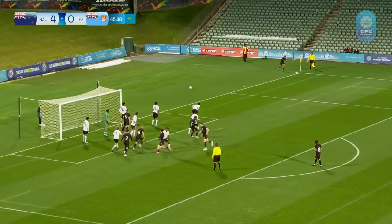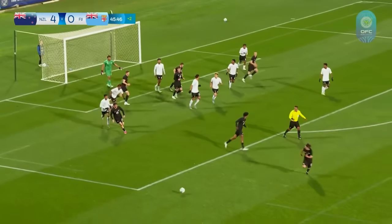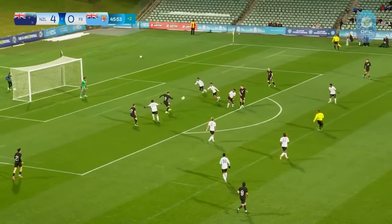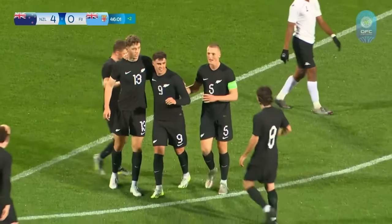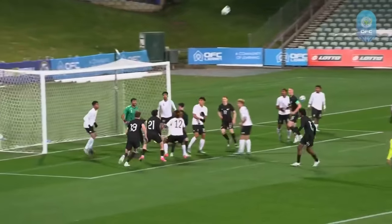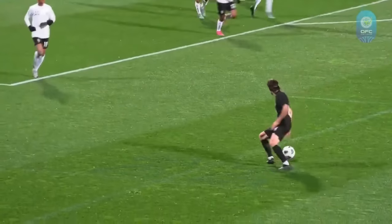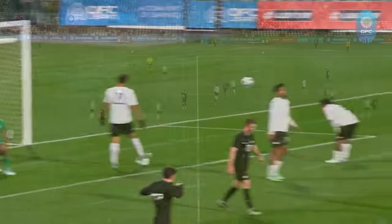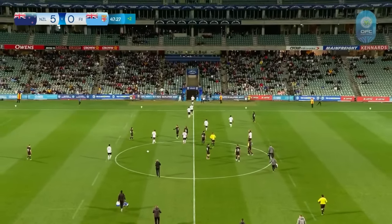Corner to New Zealand. Bingay with a swinging delivery — it's cleared off the line from Nabil Beg, cleared off the line again. Fiji do well to repel the New Zealand attacks there. Bodies on the line, but it's headed down to Bidwa and he slots home! Great touch to bring it under control and the finish was sublime. That's four goals for Riley Bidwa. That's half-time here at North Harbour Stadium, where the story is New Zealand five, Fiji nil — great news if you're a Kiwi football fan.